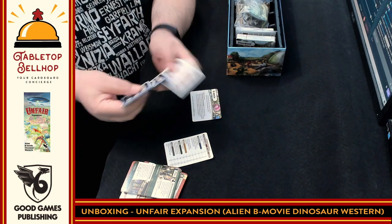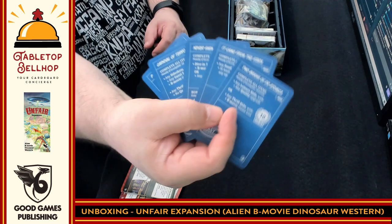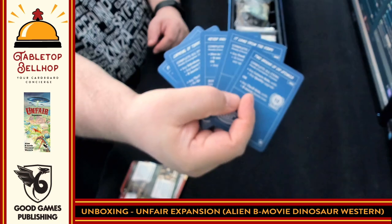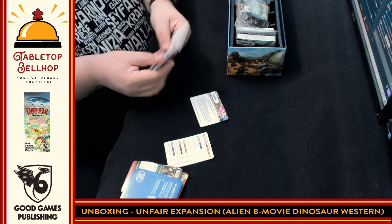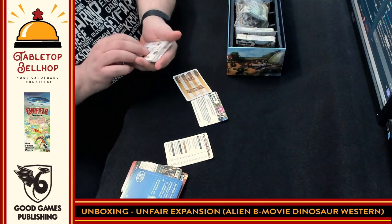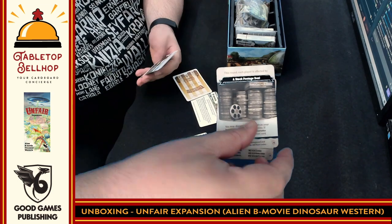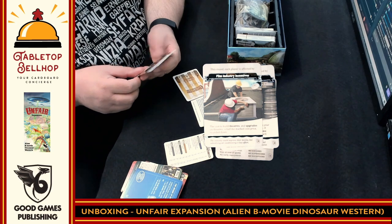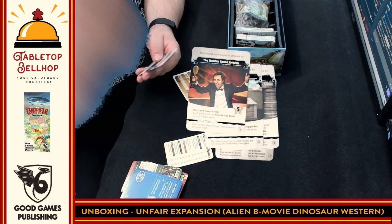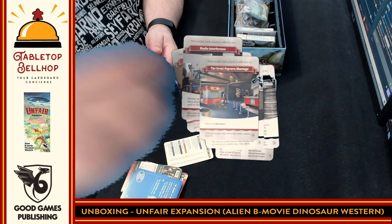Then we have the Blueprint Cards — goals to build certain things and get points if you do them, or lose points if you fail. Then City Cards: Financial Services, a Stock Footage Deal, Film Industry Incentives, the Wooden Spoon Awards, Licensing Fees, Studio Interference, and the Great Popcorn Shortage.